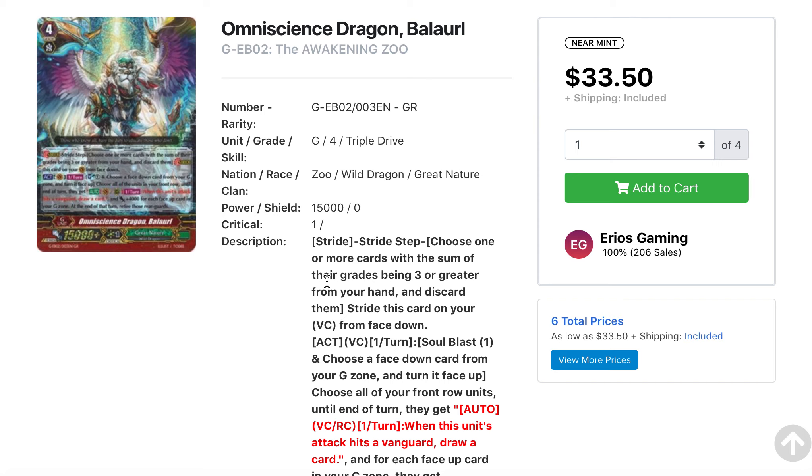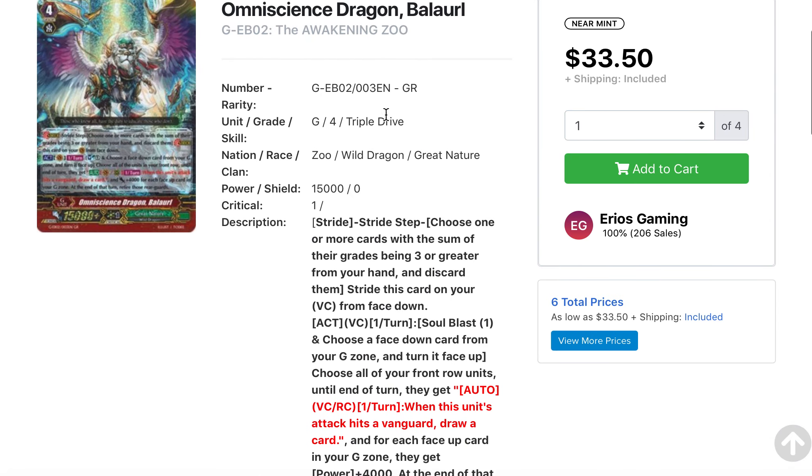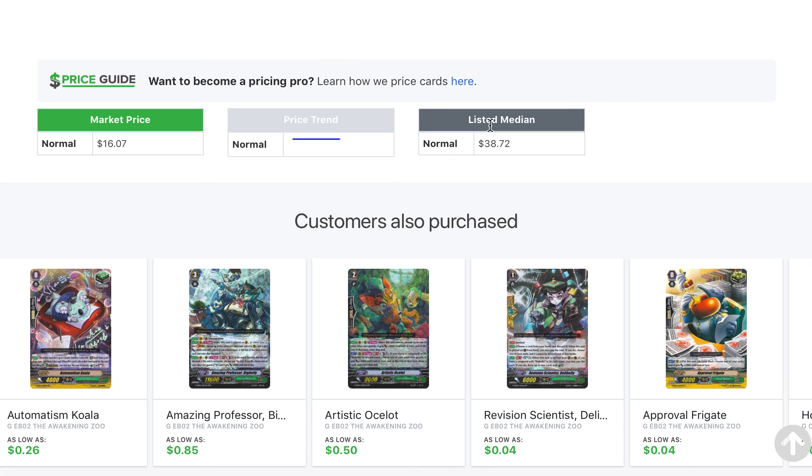There's also Omniscience Dragon Balloro, which has gone up in price quite a bit from the Zoo booster pack, with Great Nature support coming out. This is a trend we see with almost every clan that receives support with good strides, so definitely look out for that.